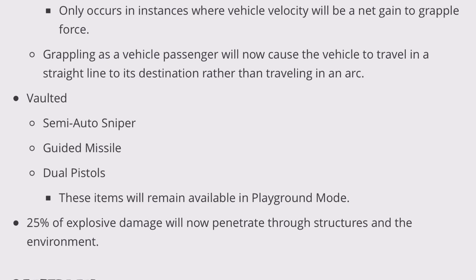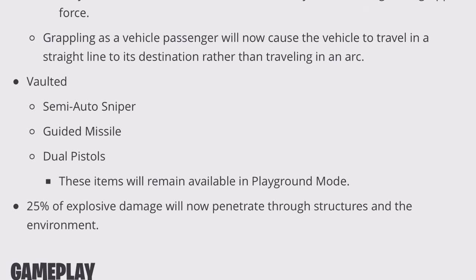Now here's the big news. This is crazy, and I'm really actually surprised they're doing this, but they are vaulting the semi-auto sniper — getting rid of the sniper. I wasn't the biggest fan of the semi-auto, but I did like it in certain situations. It's a great strategy for when they think you only get one shot with a sniper, but then you get a couple shots at them. It can really change the difference in a sniper battle. You can really have an advantage because you get a couple shots.